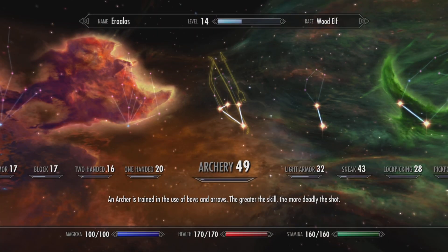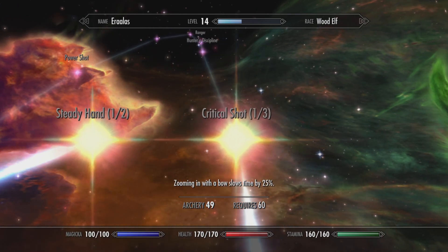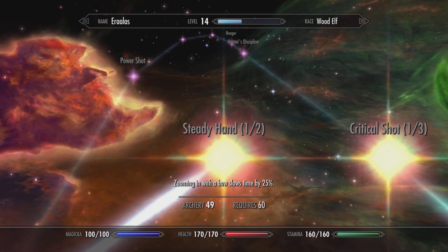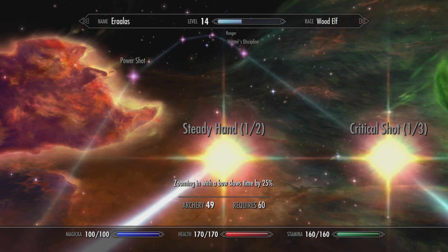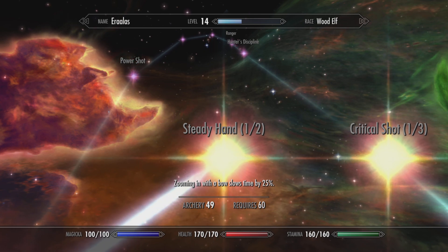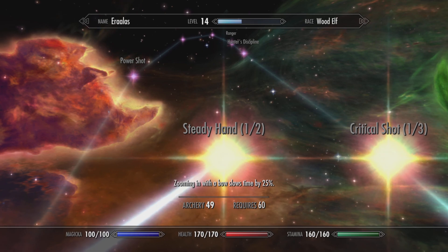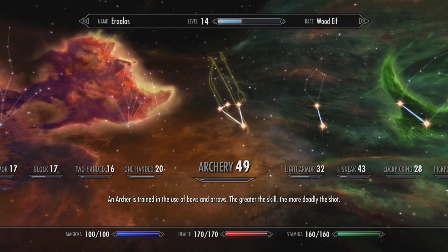There's one thing I'd really like to add, especially if you go into the archery tree regardless of what race you play: the Steady Hand perk. At rank 1, zooming in slows time by 25%, which is really nice, but I highly advise going two out of two, which slows time down by 50% instead — welcome to the matrix. Steady Hand is going to be the best perk for archery.